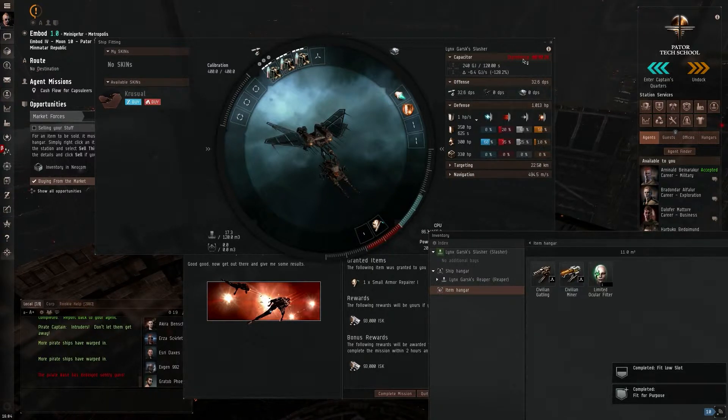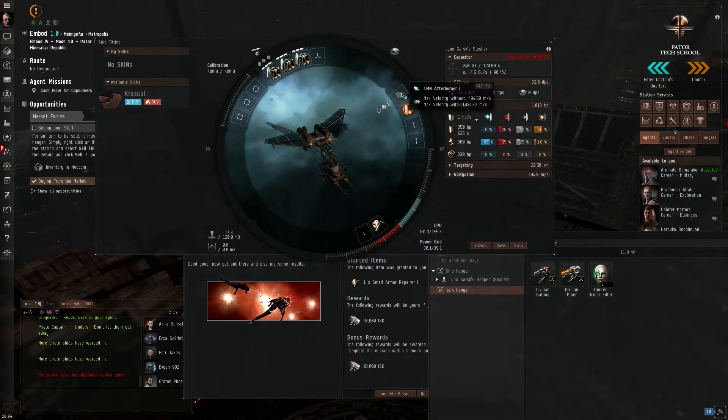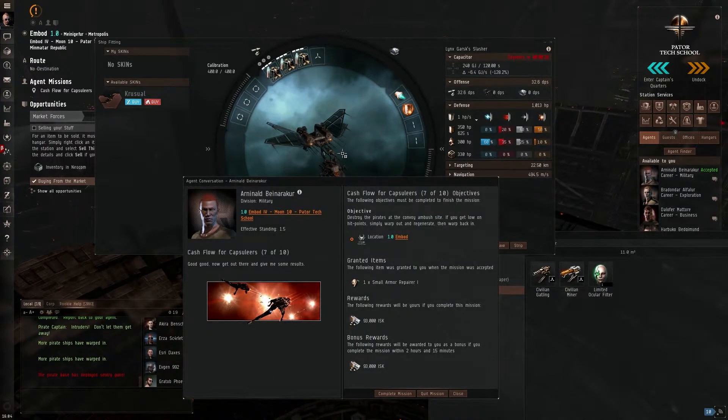Now, if you notice, our capacitor depletes within 28 seconds. That's with everything running, so if you don't switch on your afterburner or your civilian dampening field, we have 1 minute 8 of repping time. So yeah, we aren't cap stable anymore. But that doesn't matter — we're not taking much damage anyway.